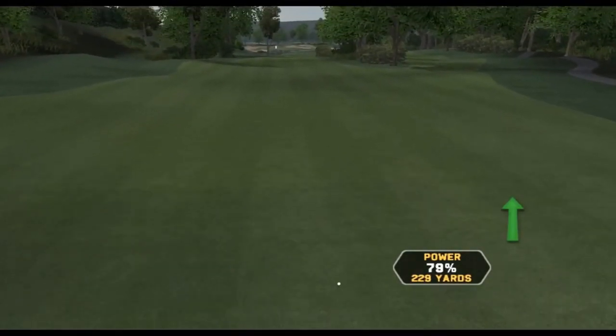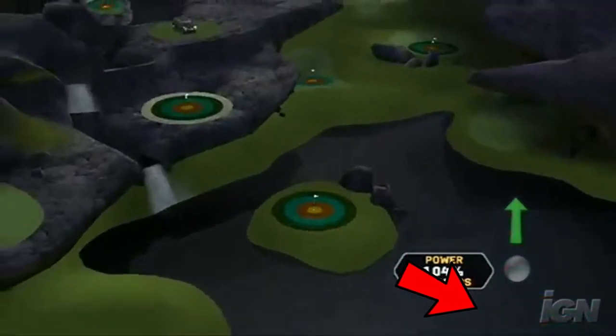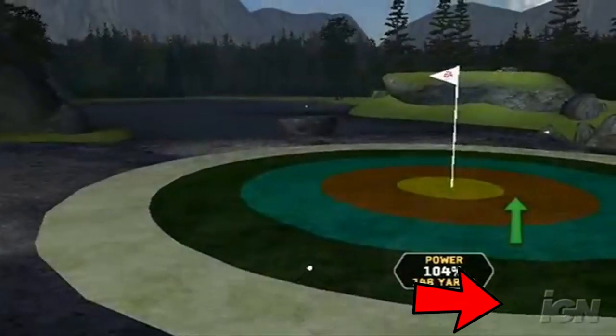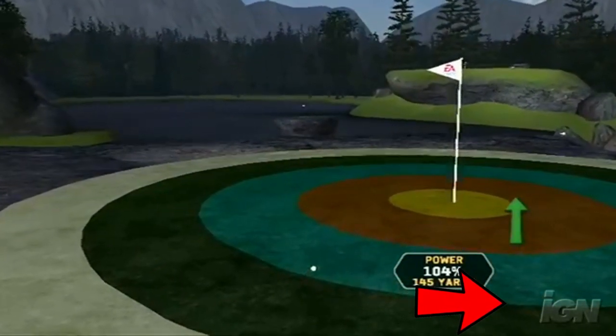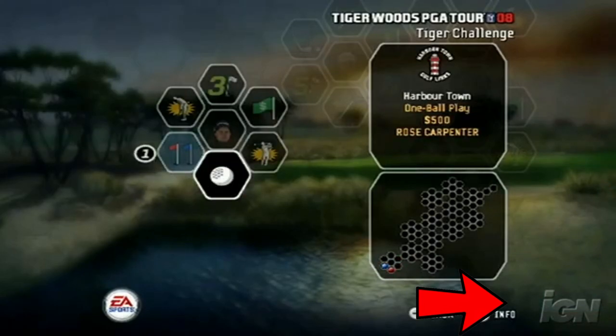There are 5 minigames: Miniputt, which is Minigolf, Target, T-I-G-E-R, Capture, and Target-to-Target. There are also 5 arcade modes: Elimination Mode, Battle Golf, One Ball, Team One Ball, and Skills 18.